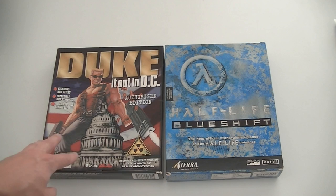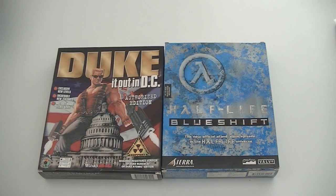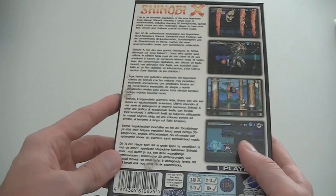Duke It Out in DC — already had it but this one is a nicer copy. And Half-Life: Blue Shift, which is the second-to-last Half-Life expansion I needed — I still need one more but can't think of the name at the moment. Then one game for Sega Saturn: Shinobi X — already had this but my disc was broken, so I bought this one to get a good working disc.